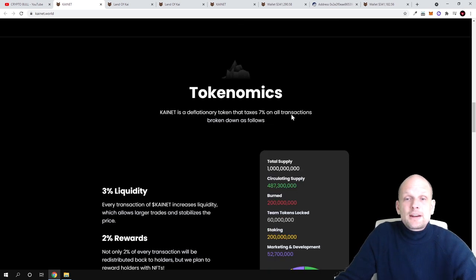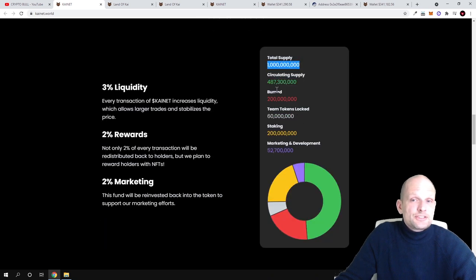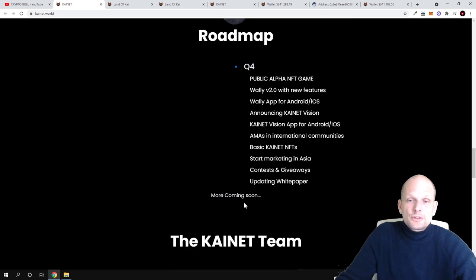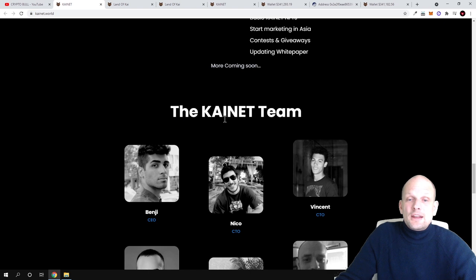Regarding tokenomics, this is not a trillion-supply cryptocurrency — total supply is only 1 billion. Circulating supply is only 487 million 300 tokens. Burned are 200 million tokens, team tokens locked are 60 million, staking holds 200 million tokens, and marketing and development holds 52 million 700 tokens. Rewards are distributed as: 3% to liquidity, 2% to rewards, and 2% to marketing. There is also a roadmap and a transparent team with developers listed.